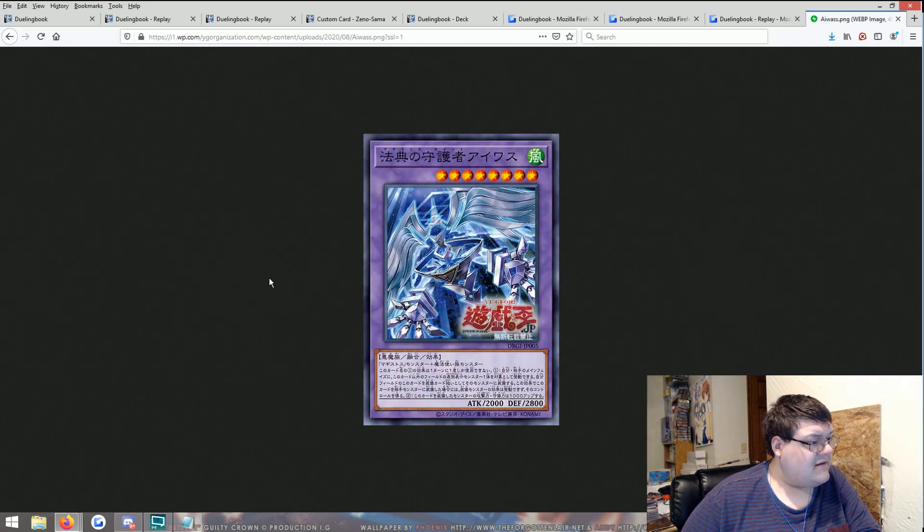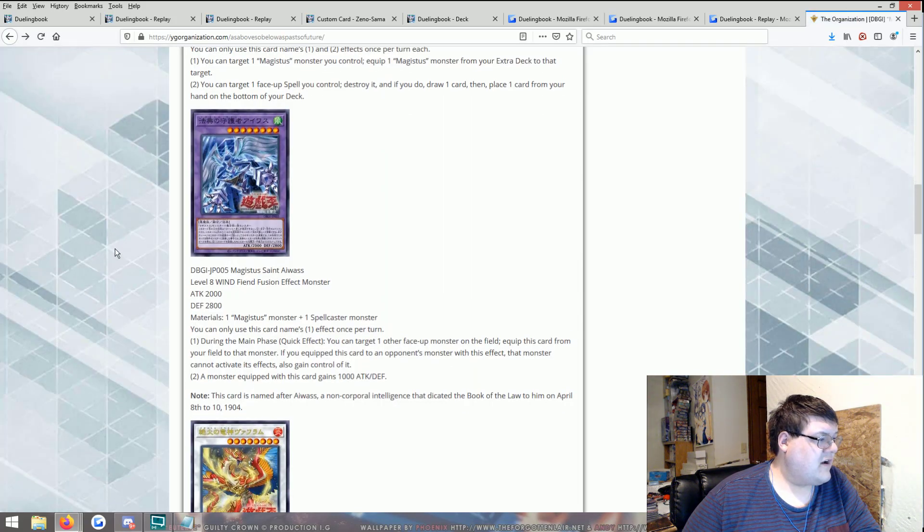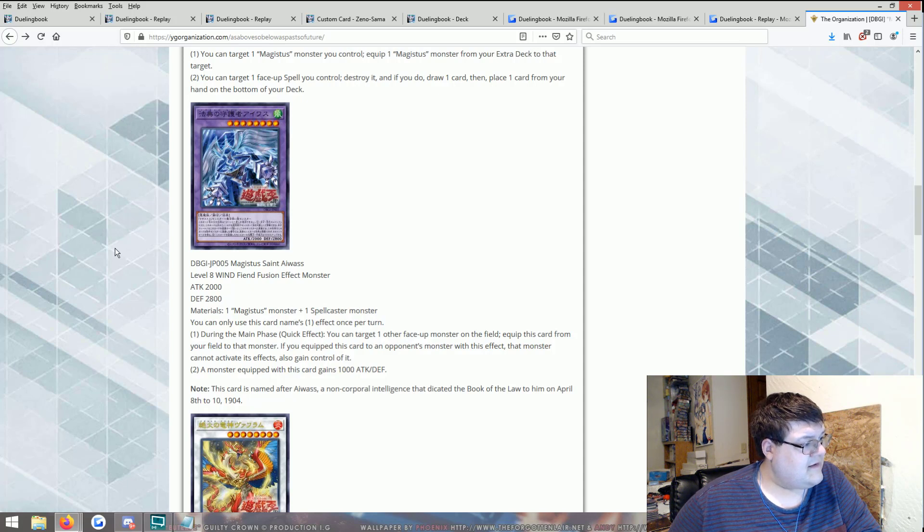Alright, for our first extra deck trick — this requires a Magistus plus a spellcaster. During the main phase as a quick effect, you can target one other face-up monster on the field and equip this card from your field to that monster. If you equip this card to your opponent's monster, that monster cannot activate its effects, and also you gain control of it. A monster equipped with this card gains 1000 attack and defense. So I equip it onto my opponent's card, gain control of it, and get a 1000 buff — that's pretty good. I just hope the summoning conditions are easy to manage.